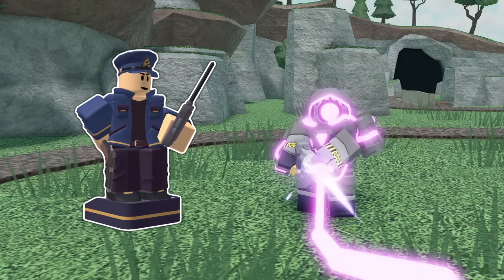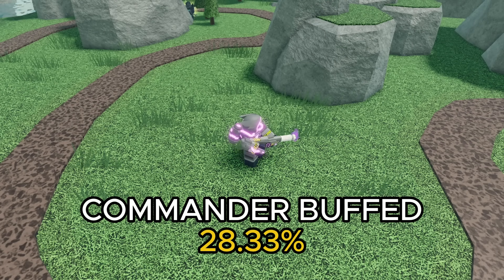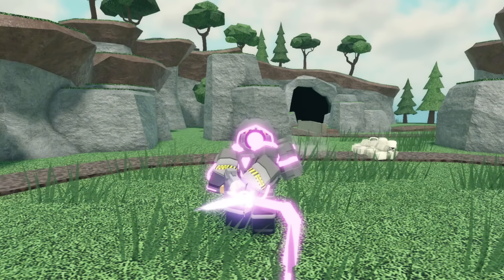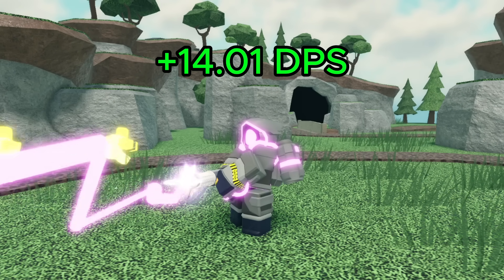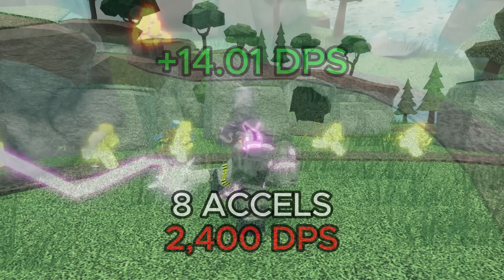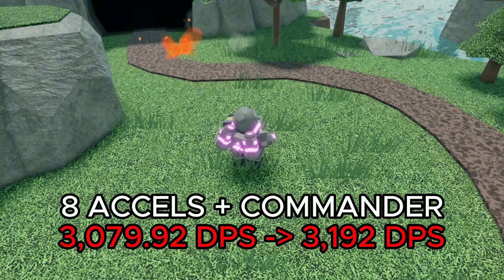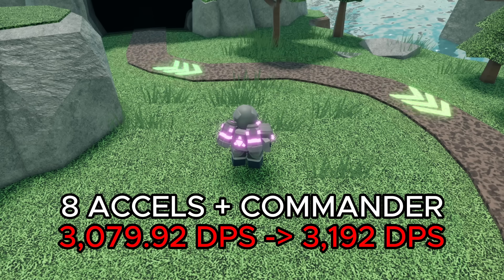On top of that, it can now get more buffed by support towers. Because of its overcharged meter, the commander only used to buff it by 28.33%. Now it gets buffed by 33%. That means its max DPS with a commander went from 384.99 to 399, which is a 14.01 increase in DPS. So while the regular max DPS you can get with 8 excels stayed at 2,400, its DPS under a commander increased from 3,079.92 to 3,192.